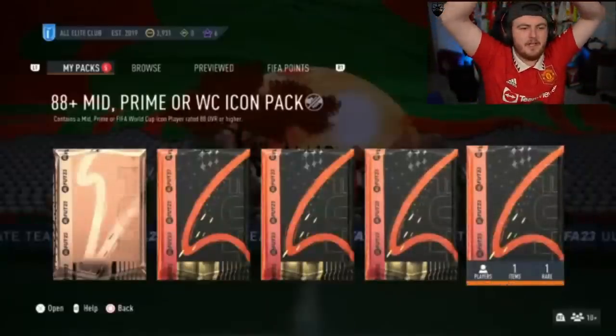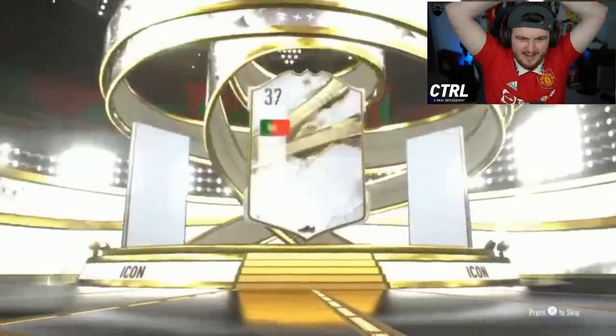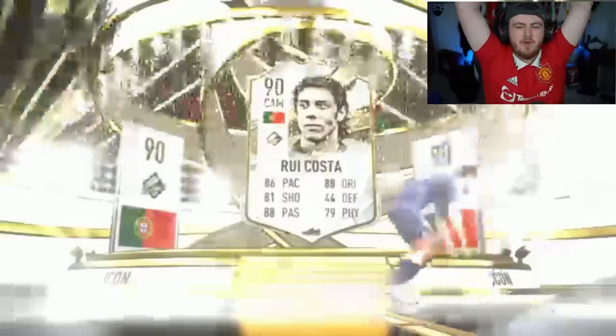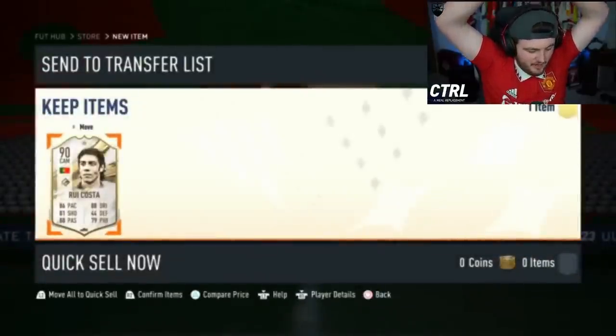Ahmed's got his 88 Plus Mid-Prime World Cup Icon pack now. Come on EA, let's get a good Prime Icon. Arsenal got a disallowed goal, by the way — we've had a little cry off-screen. We'll be centre-forward there. I think that's Prime Rui Costa. That's not a great card, though, sadly. Rui Costa is not ideal. It is what it is, we'll take it.